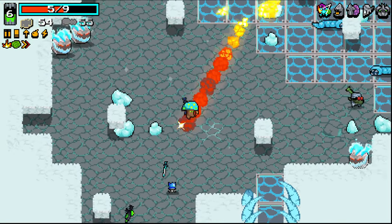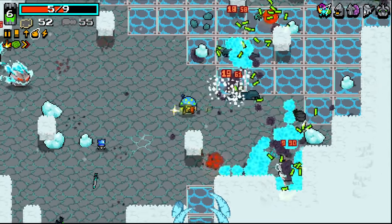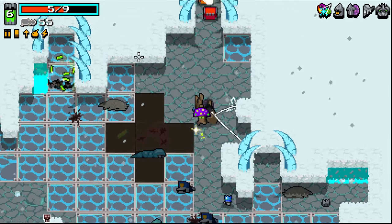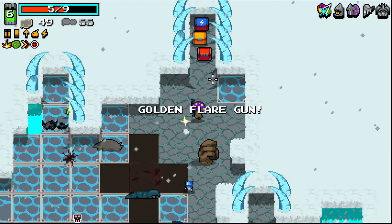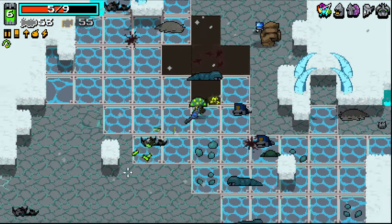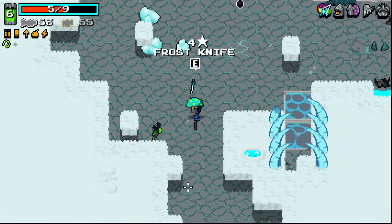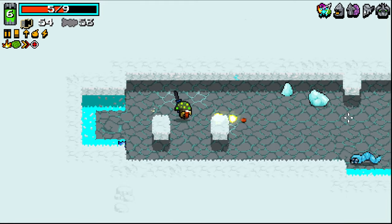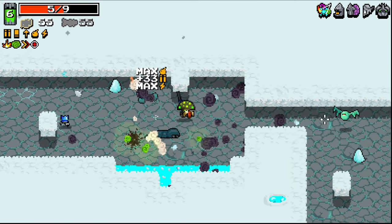I'm flip-flopping quite a lot right now but I'll land on something eventually. Homing seems good on this — I don't know if the fire will home. Lightning rifle — there you go. That's what we wanted. A level nine weapon, and one that is pretty spicy, if I do say so myself.